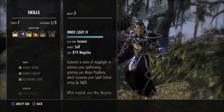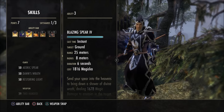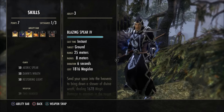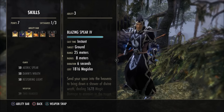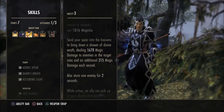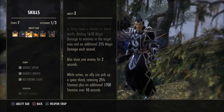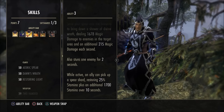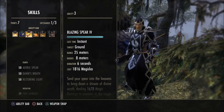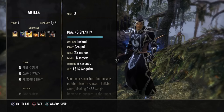We also have Inner Light on the AOE bar so that when we weapon swap, it stays active at all times and we don't have to reactivate it. Then we have Blazing Spear — take this morph because it stuns an enemy, which is really nice for crowd control. It can be inconsistent about which enemy gets stunned, but having Blazing Spear on the bar is very important as a great AOE damage builder.